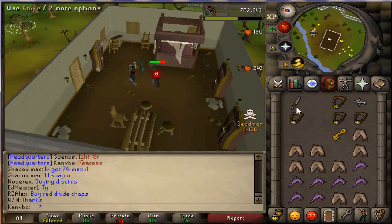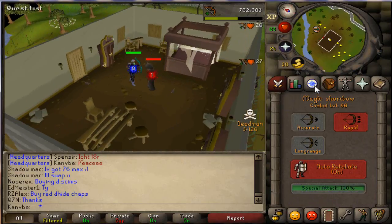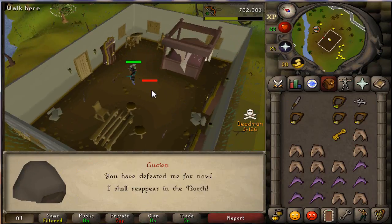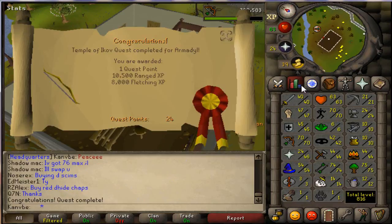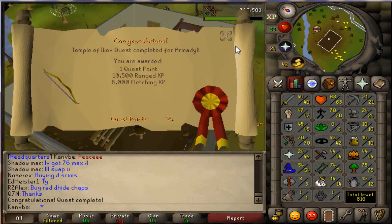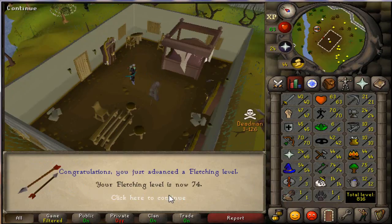There we go. I have to put the Ammy on. Good fight, get fight! I shot it. Whatever, damn — 10k range XP. I don't know if you get this much range XP and 10k range XP and 8k fletching XP. Not bad, not bad at all. It just reappears — 74 fletching.